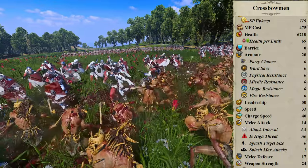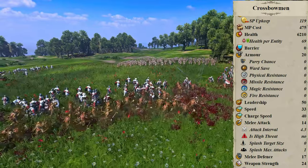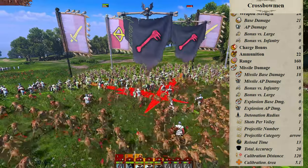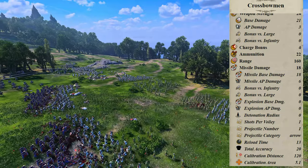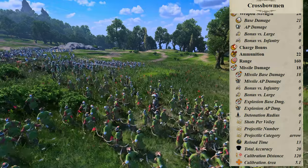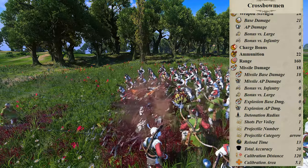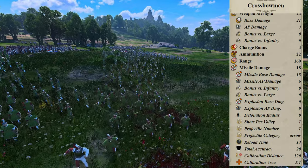Crossbowmen are recruited for 475 gold base and 119 upkeep per turn. Health is identical to the archers — actually a lot is: armor, leadership, speed, melee attack, melee defense of 17, charge bonus of 4. For ranged, ammunition starts at the standard 22. Range is 160 — the standard crossbow range for the entire game. Missile damage is listed as 18, split between 18 base and 6 armor piercing, but reload time of 13 is what drags it down. Total accuracy is 20, calibration distance is 120, so they're considerably less accurate past that distance, and calibration area is 5.1 — wide spread even when hitting the targeted unit. In other words, it's not great for Lord sniping, but not much is.